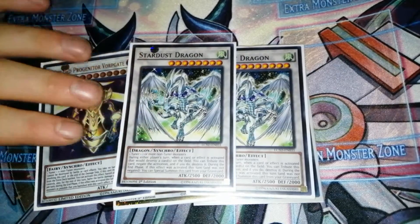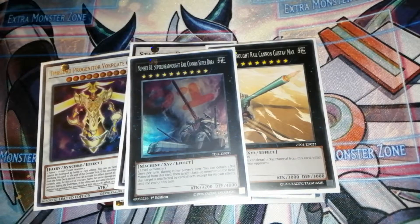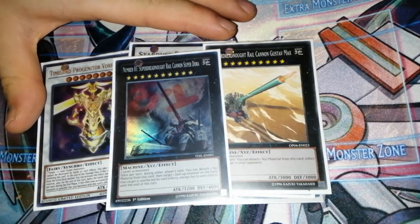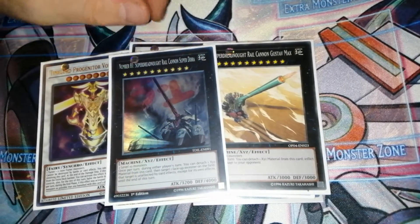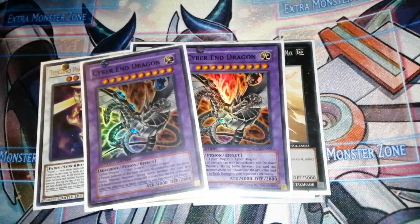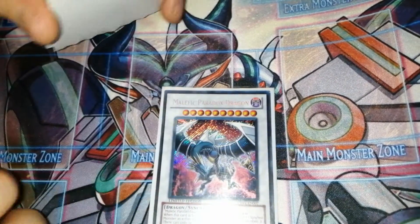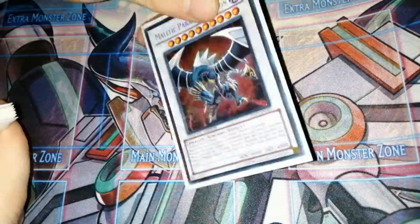We have two Stardust Dragons as banish fodder for Malefic Stardust Dragon. For rank 10 XYZs, we're running one Gustav Max and one Number 81 Super Dreadnought Rail Cannon - these destroy something and inflict damage to your opponent. Other rank 10 options include Dingirisu, the big metal guy, or Ravenous Tarantula. The last cards are banish fodder for Malefic Cyber End Dragon. Ideally I'd swap in Geomathmech and two Malefic Paradox Dragons since you may use one and banish the other for Malefic Paradigm Dragon.